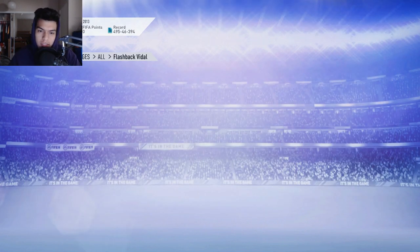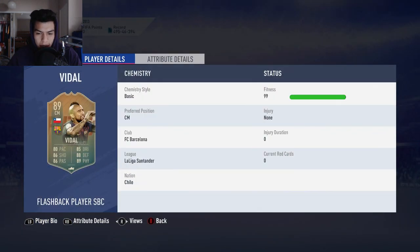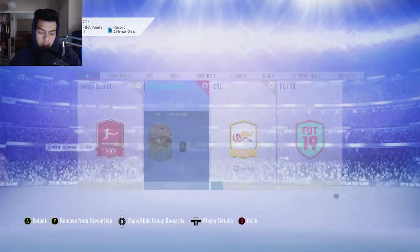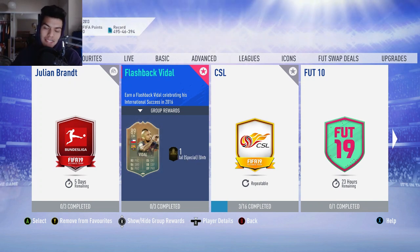So, 330,000 coins to complete this. Is this worth it? I don't know honestly. I think it might be, just because look how good that card is — there's nothing wrong with it. Four-star weak foot, three-star skills for a center mid that's not going to be attacking that much is great. I would really recommend completing him, especially if you have a lot of untradeables in the club. But yeah guys, thank you so much for watching. Drop a like if it did help you. 40 likes on this video would be amazing. I'll see you guys in the next video, have a sick day.